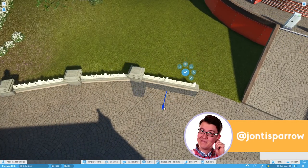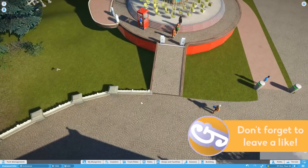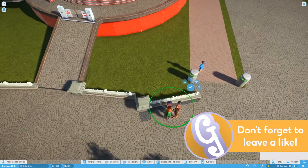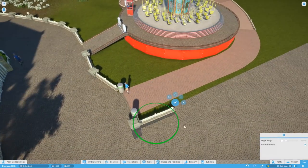Hello, welcome to Geekism and this is part 18 of Pinewood Hills, our Planet Coaster series where we're trying to build a sort of realistic British park. This is the end of phase one.